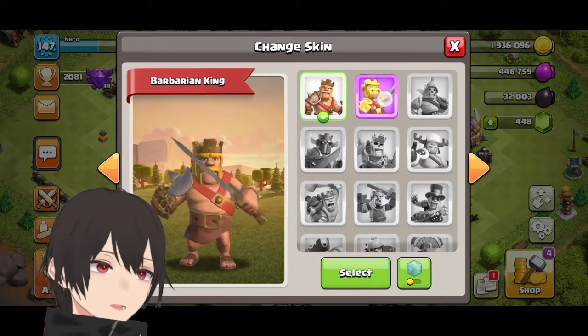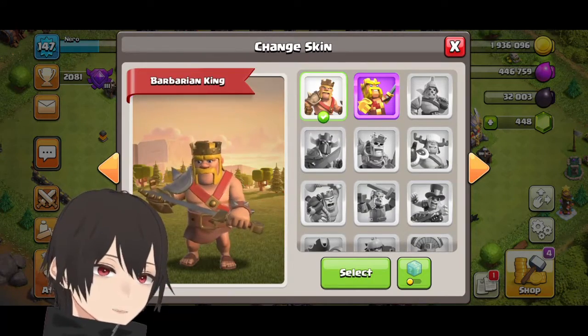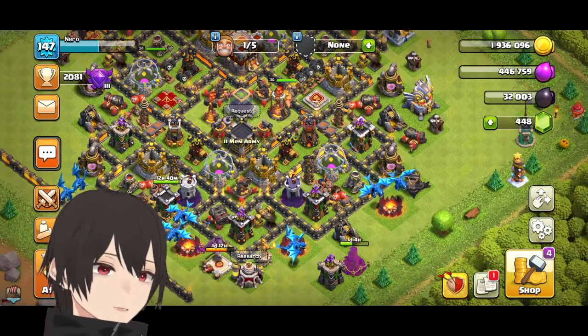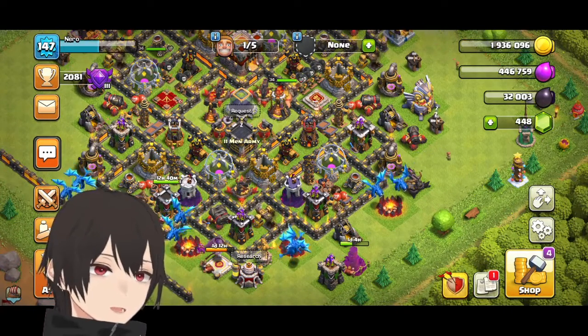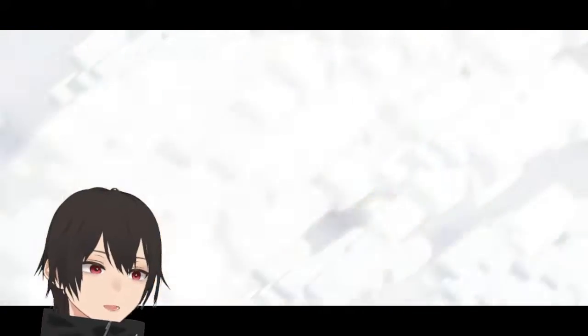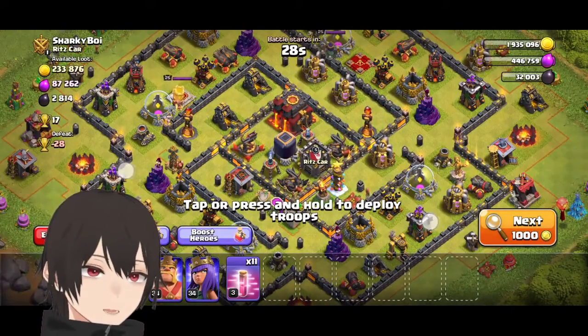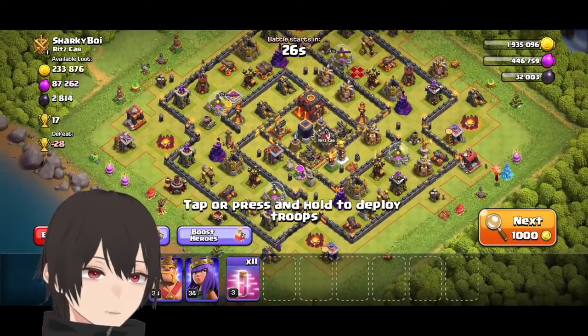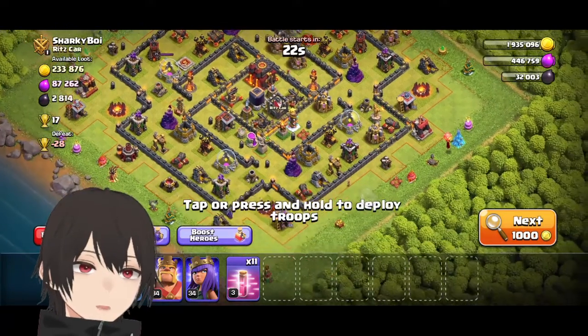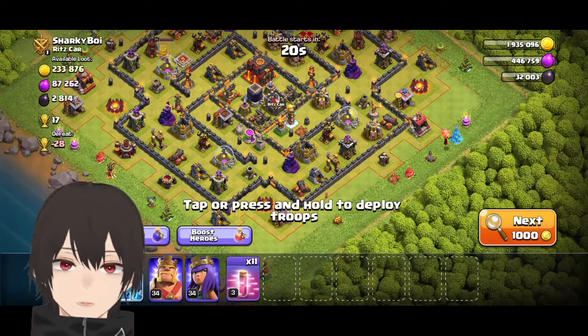I got a new skin — the legendary pixel king skin for the barbarian king. I don't know what it does; I think it's just for show and doesn't add any attributes, but I'll figure that out later. This next base looks quite weak and only has one inferno tower.